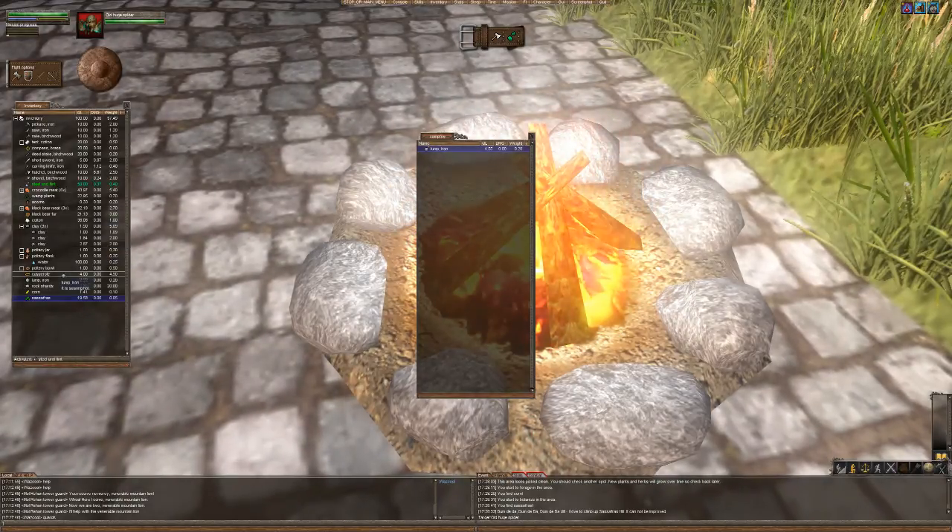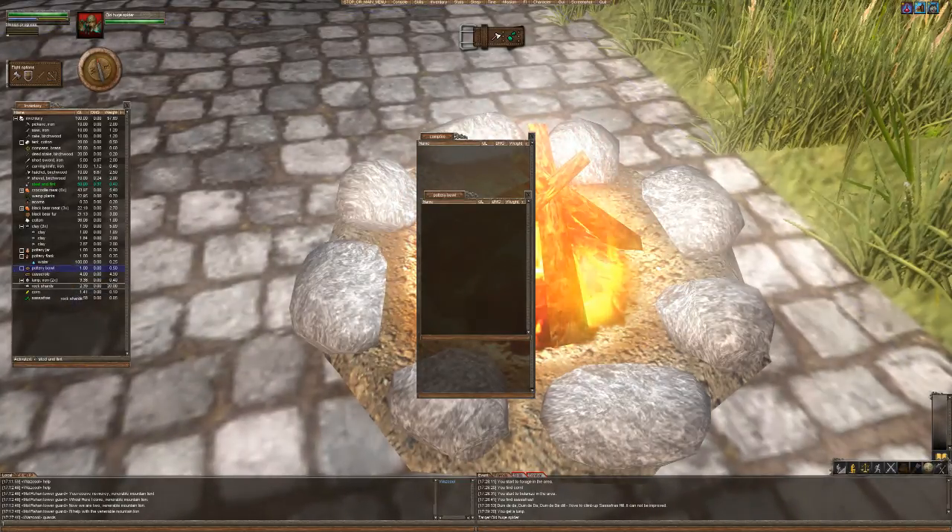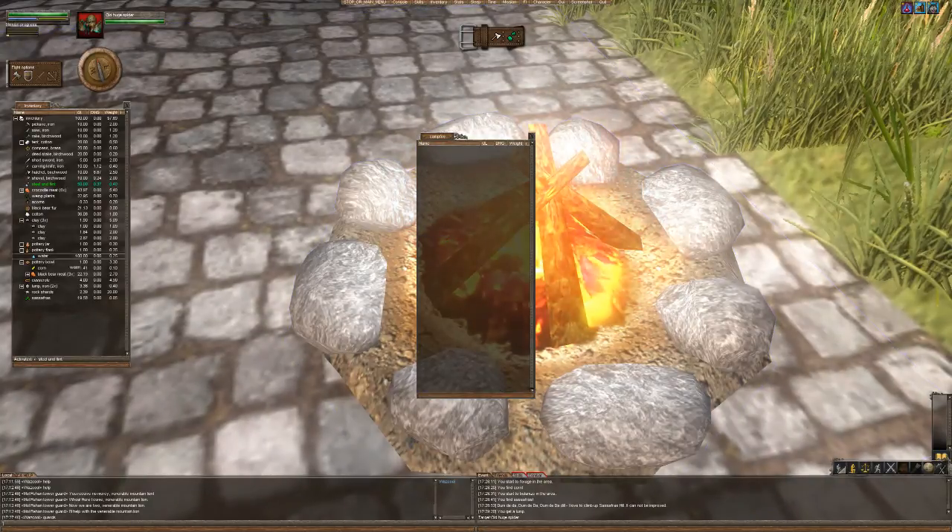Let's put that in our inventory — we've got two lumps of iron. While this is still burning, I wonder if I should cook something. I do have some black bear meat. Do I have anything to put with it? Yes, I do have corn — I don't really want to waste the heat. So let's put in the corn and three pieces of black bear meat and put that in the fire.